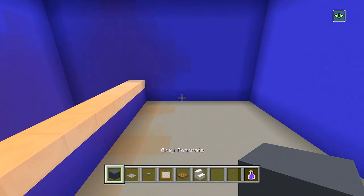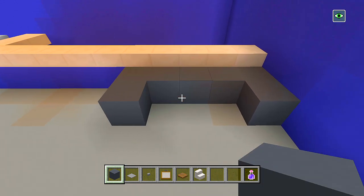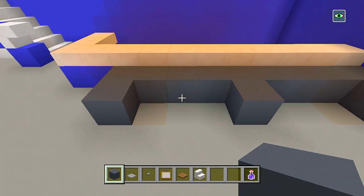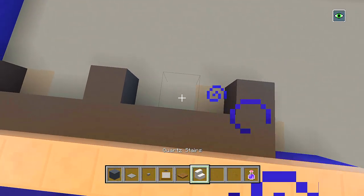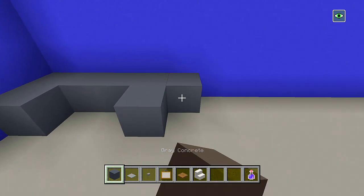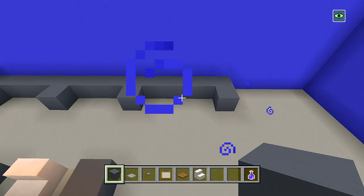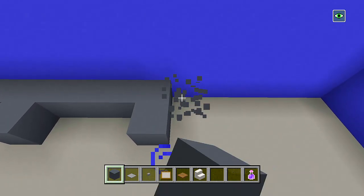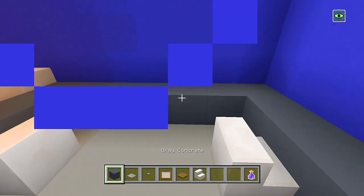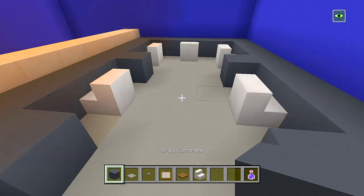We'll start with the gray concrete first — we'll maybe place two blocks here in the corner, bring it over four, and then place another block here so we have three spaces here in the middle, five in total. Then another one there. We'll have a quartz stair like that — so this is going to be a desk. We'll do the same on this side. We'll actually add one extra one over here since we have enough space. Now let's have a quartz stair. You could have another desk here like that — we'll leave it like that.